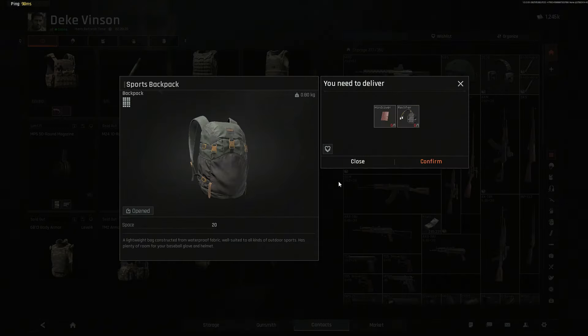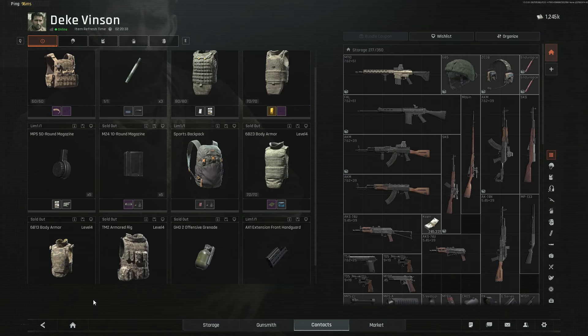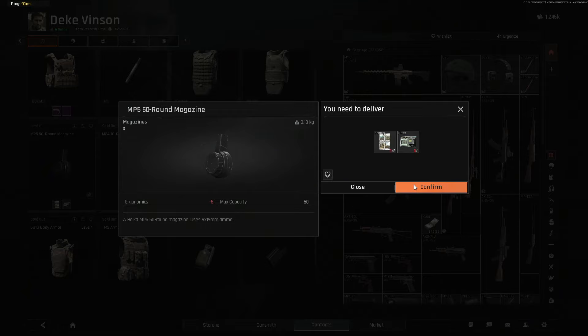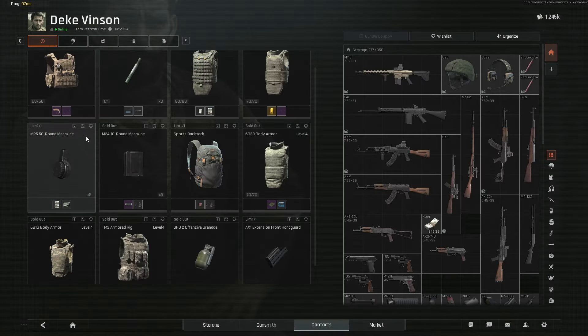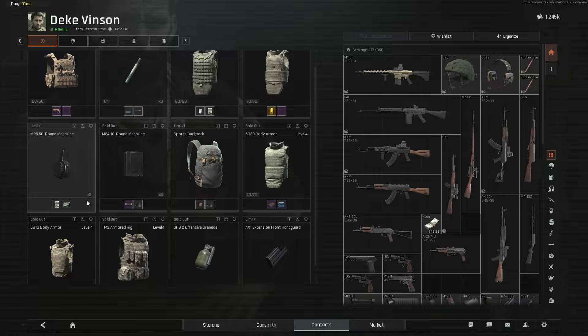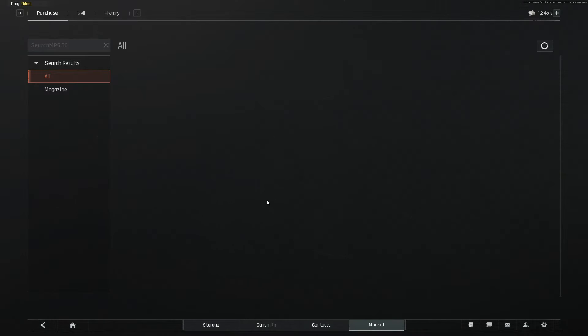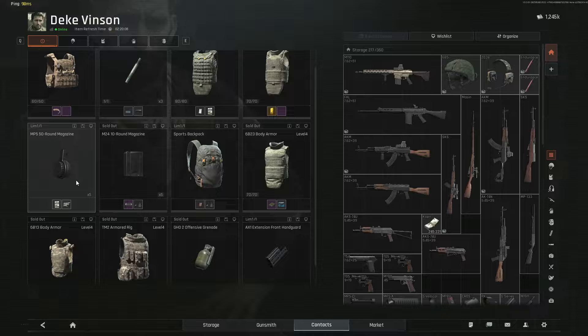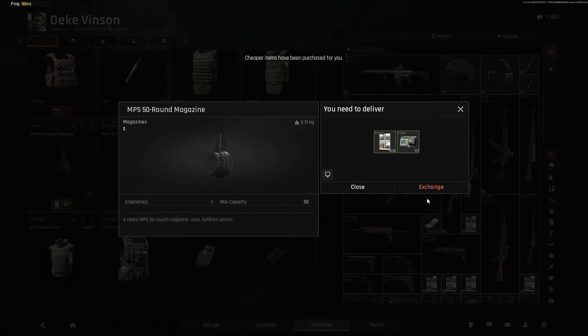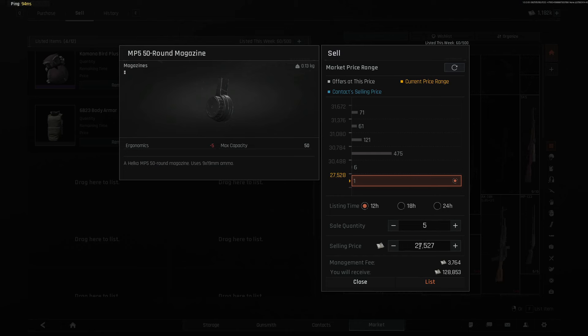This backpack for instance is 10k to buy — I believe it's like 18 or 19k on the market, actually it's 16k. So that's not going to be much profit, but you can still do it. This drum mag for instance is gonna cost 70k. Hold on — you get 5 of these for 70k. You sell 1 for 30k, so you're making 75k profit. Of course I'm gonna do that. Guys if you're not doing this you're falling behind.